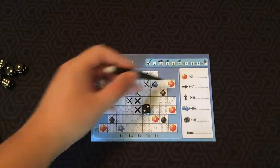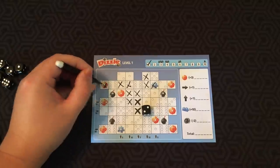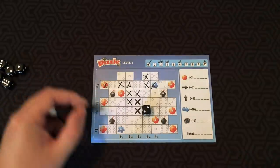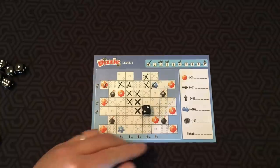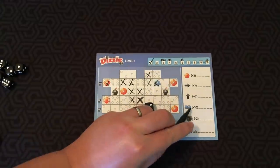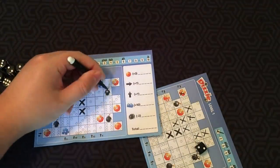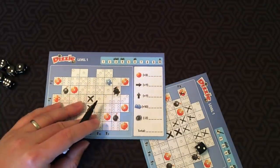Let's go over some of the special spaces in level one. The gemstone spaces give plus three points for each X on them at the end of the game. If you manage to fill out a complete row with an arrow, that gives you ten points. This column would give you five, ten, five, ten, or five points as listed. Puzzle pieces give plus ten points if you cross out both of them by the end of the game. The bomb — if you put an X on a bomb, then everyone else has to put a scribble mark on their sheet, which is minus two points.